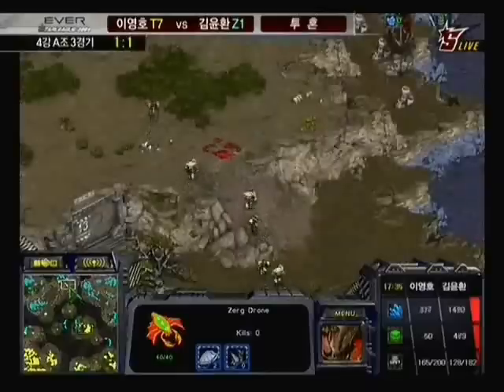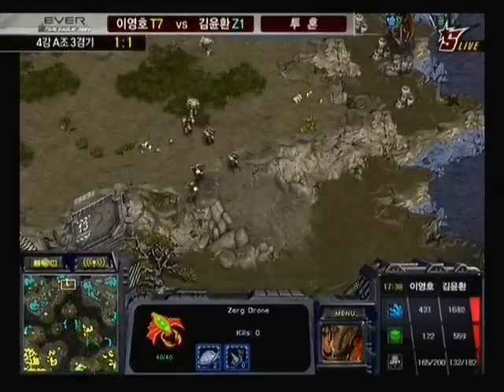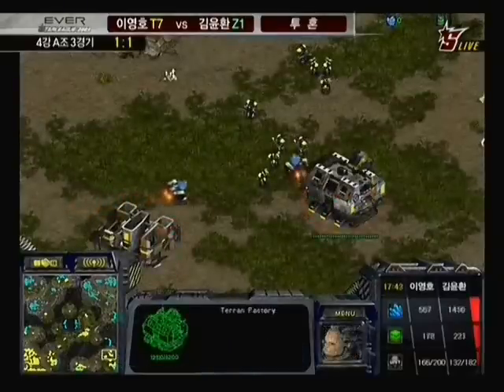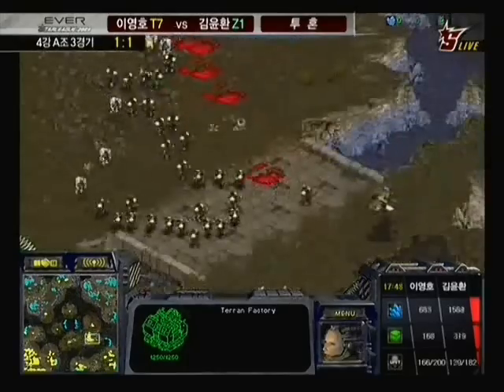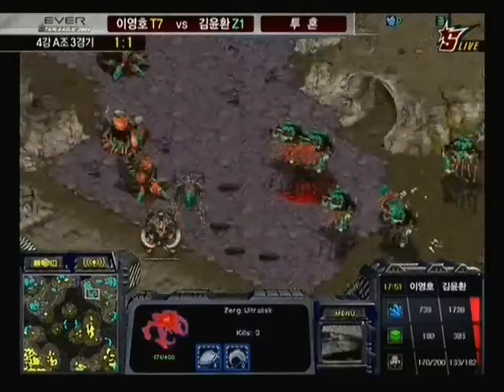Flash is hitting the 12 o'clock base where Calm was trying to get an expo up, while Calm comes in with a defiler and some hydralisks to secure the 3 o'clock expansion — both players using hit-and-run tactics to prevent the other from getting more expansions down. Right now Flash has four bases and Calm has four bases as well — equal footing. Calm needs to get another base down, and the longer Flash can prevent that, the stronger his position becomes.